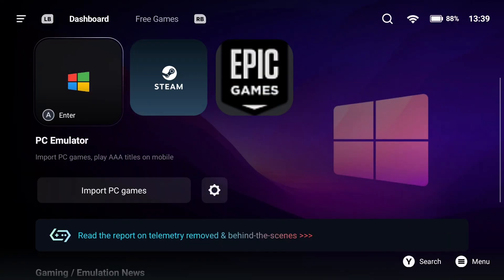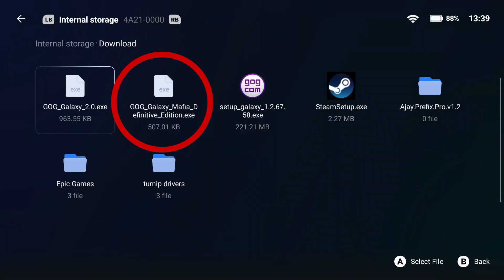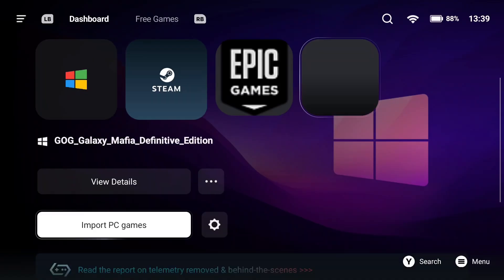Next, copy this .exe to your device and then open Gamehub and import the .exe file. Just click on import PC games and select the installer you just downloaded. You can change the name or even add a background if you want to.